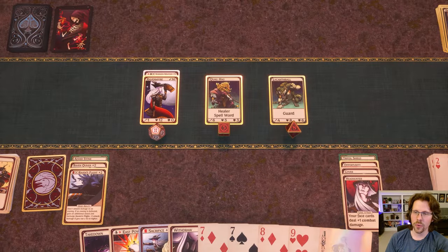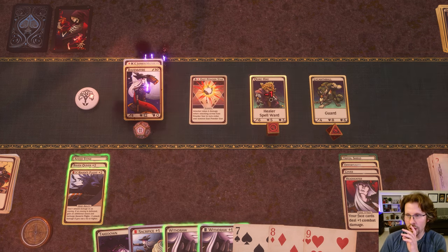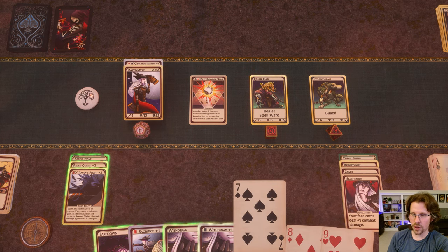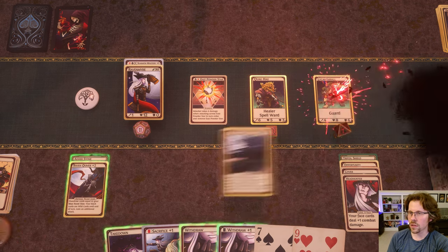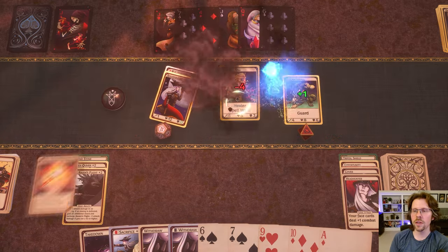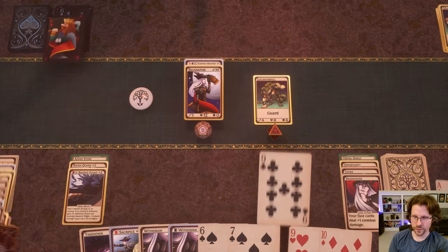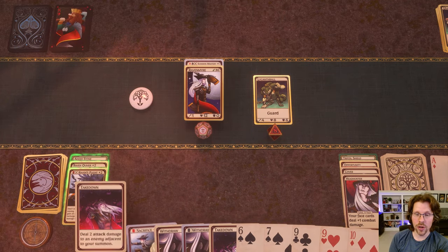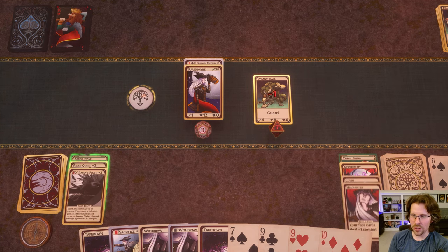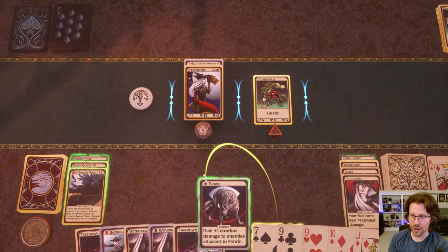I'll drop the East Powder Star on this Quag Hag — she's done. I'll just throw a little hit to cycle on the other guy. She heals, thinks she's going to attack — she's wrong, she's going to die. I didn't get a Club, so I'll block with the Ace. Now I have no summon in hand, and this is when things get a little hairy with this deck. But I've got a Club, I've got a pair, he's throwing a 10 — we're okay.